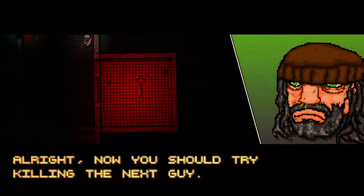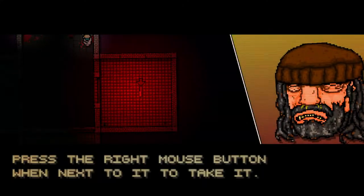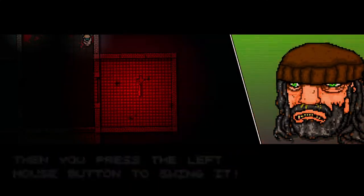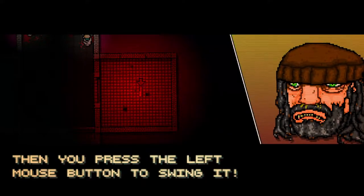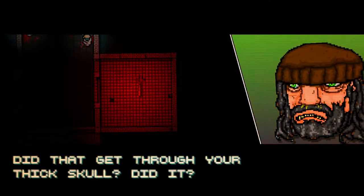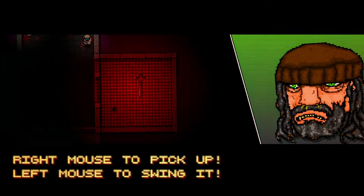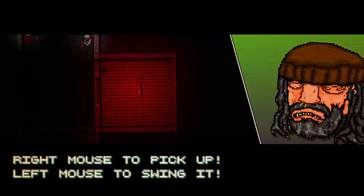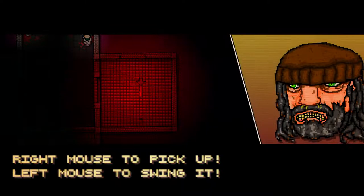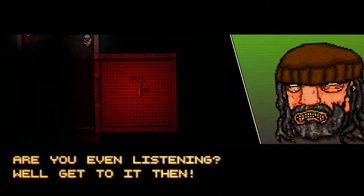Now you should try killing the next guy. Use the bat in the red room over there. Press the right mouse button when next to it to take it. When you press the left mouse button, to swing it. Did that get through your thick skull? Did it? Right mouse to pick it up, left mouse to swing it. Are you even listening? Well, get to it then.